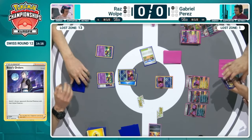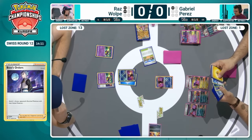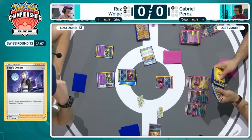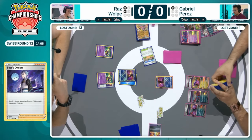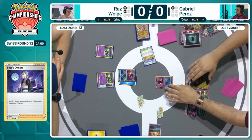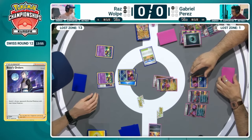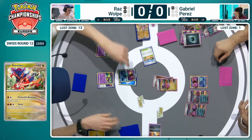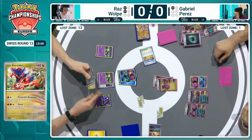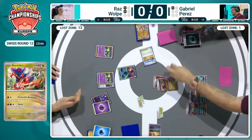It's just caused Gabriel to be in a really sticky situation. Just checking those resources to find out what is available at this final stage. And it is one turn. The Sableye will be enough. From Gabriel's point of view, there is nothing on board that's suggesting a knockout is possible. Sableye hits the board, energy into the active spot — Lost Mine will take Game 1, and there's the handshake. Raz, you are one game up in Swiss Round 12 of EUIC 2024.